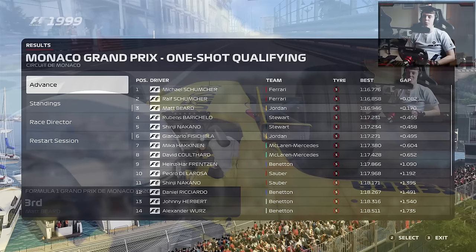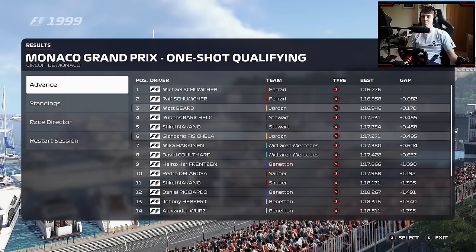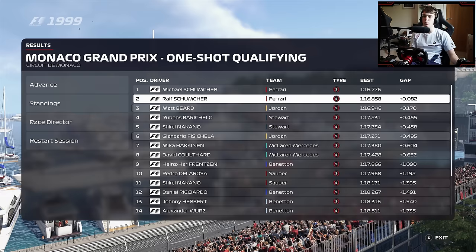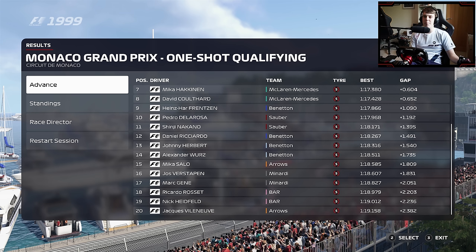It is the Schumacher brothers locking out the pole position here on the Monte Carlo streets. They've got a huge opportunity this weekend to try and pick up a good result. But Stewart and Jordan are both looking pretty good around here — both teams going quicker than McLaren. So Mika Hakkinen is only P7 ahead of his teammate David Coulthard. Daniel Ricciardo sometimes appears in this mod and sometimes doesn't. Damon Hill is clearly only running in a half season, which is a little bit strange. But P3 on the grid for the Monaco Grand Prix — could we possibly win this one?